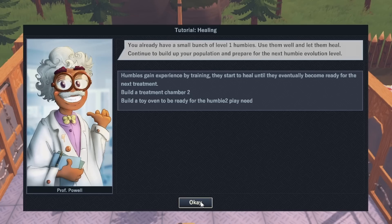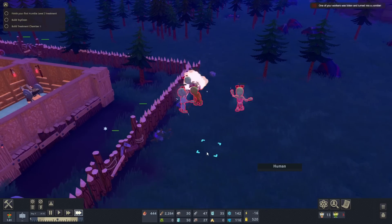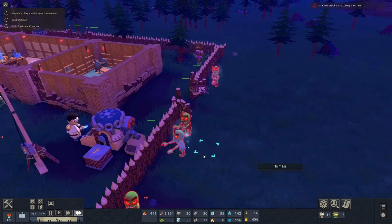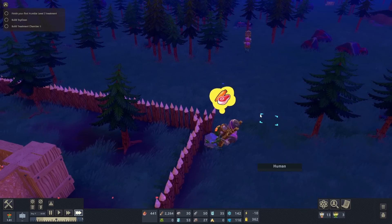Build a treatment chamber too. Build a toy oven — they need to play. Oh no, they're beating up my zombies! They're getting de-zombified — that's not good. Did all that hard work to get the zombies and now this one's just super grumpy. He's like, I'm going to run outside and get turned into a zombie again.